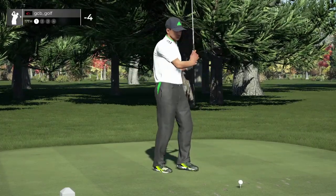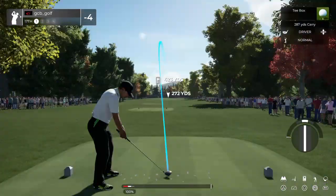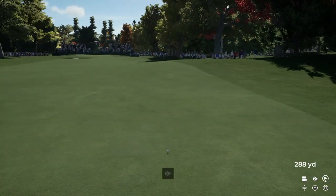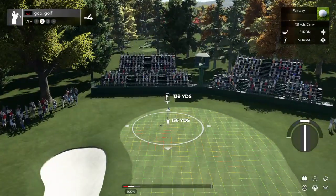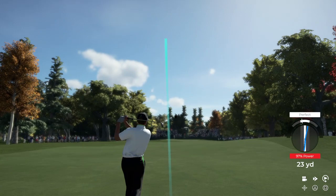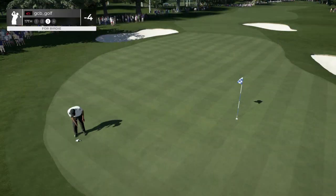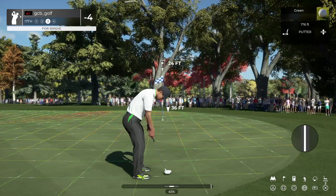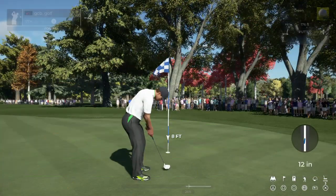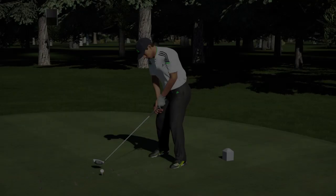Best of luck here on number 17. Looking good off the tee. Setting up here about 140 to the pin. Heading for the green — good job, we're on the green. 24 feet from the cup — par putt coming up. Well played. Sitting at four under for the round.